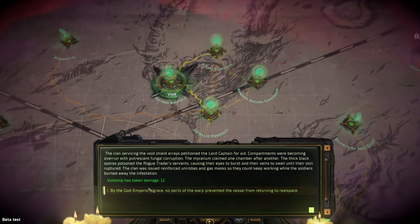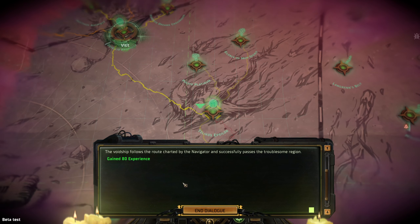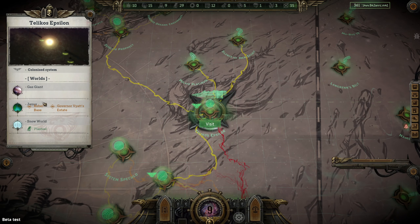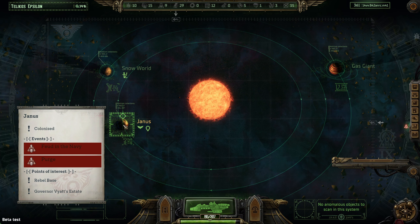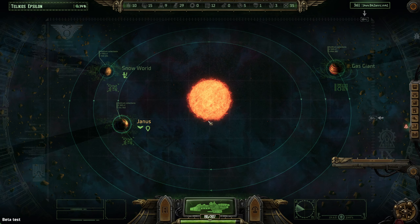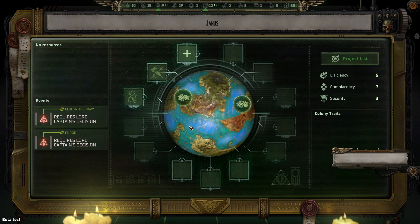We do have some spare warp points to spend but I'm not going to do too much of that. Let's steer the vessel — there we go. Why is my ship invisible, guys? I've engaged stealth mode, apparently!